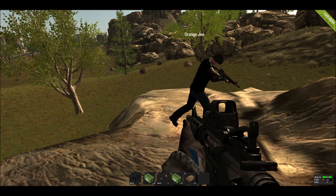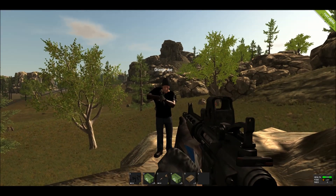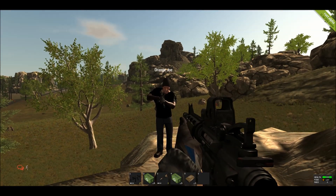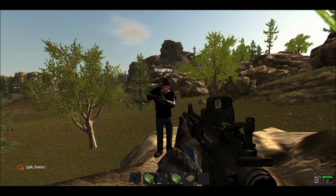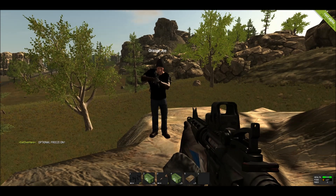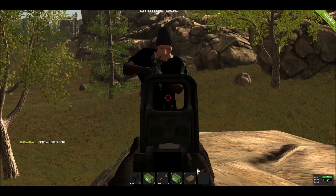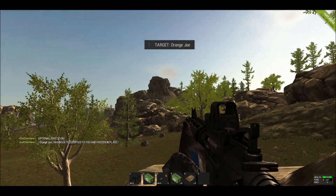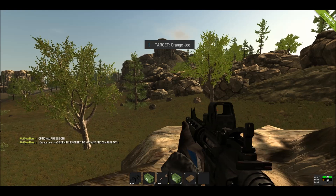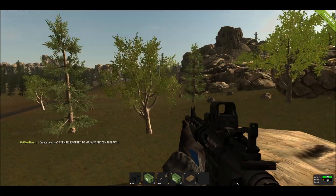He's free to move about. There's also an optional freeze. By default the freeze is on — I had it off. To enable it, type in "GOH" for Get Over Here underscore freeze on. We get another indication saying that the optional freeze is now on. Since the Get Over Here mod is still active, I'll go ahead and shoot Orange Joe again, and it does all the same targeting stuff.